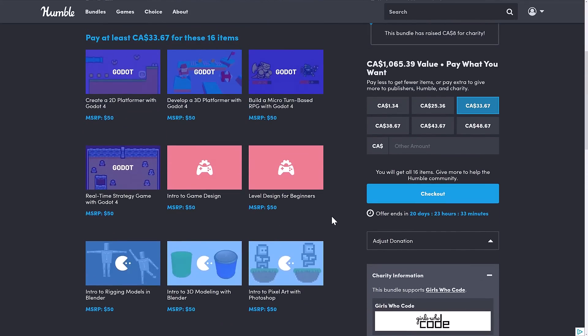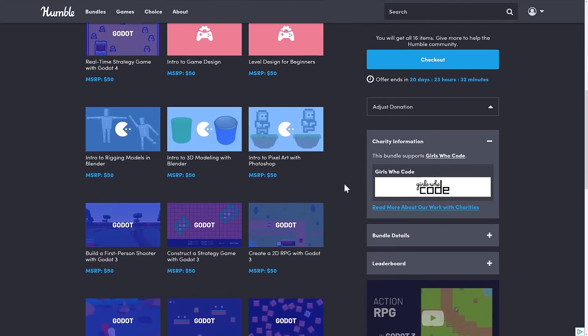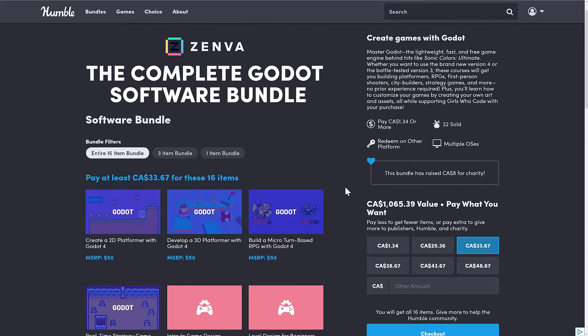The ultimate question — and I can't actually give you this answer — is how good are these courses? I get a mixed response when it comes to Zenva. They're definitely known for focusing on that beginner to maybe beginner-intermediate level. But a beginner tutorial on how to make RPG games, real-time strategy games, or platforming games — there's definitely value there. Have you done any Zenva courses? What do you think of this package? I know a lot of you are interested in Godot 4, and it's interesting to see that material is already out there. That's it — I will talk to you all later. Goodbye.